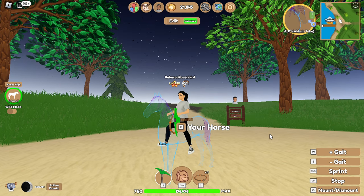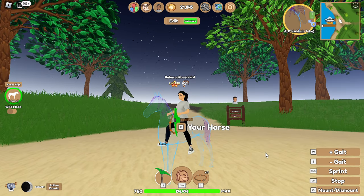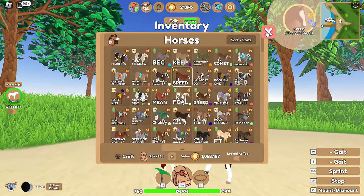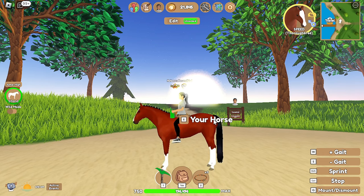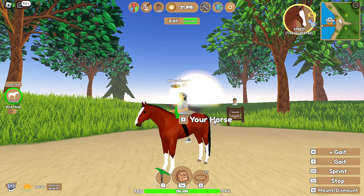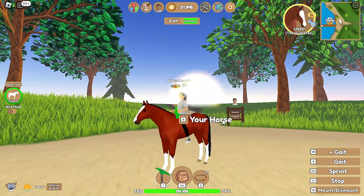The fourth horse on the list is the Trakehner, which I really like in Star Stable. I'm not totally sure if they're considered a Warmblood, but the closest thing I have to a Trakehner is probably this Thoroughbred. Trakehners are kind of like tall, skinny Warmbloods. I think they would be good for endurance and cross-country, so they might have a lot of stamina. The Trakehner would be considered an uncommon horse, similar to Thoroughbreds and Andalusians — you don't see them as often but you'll find them at some point.